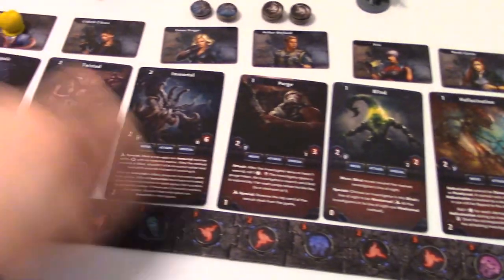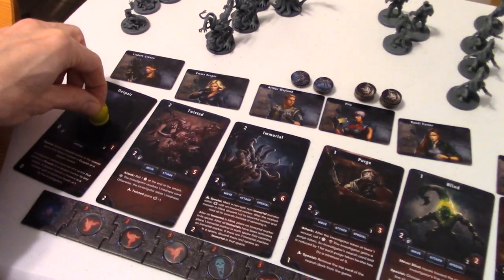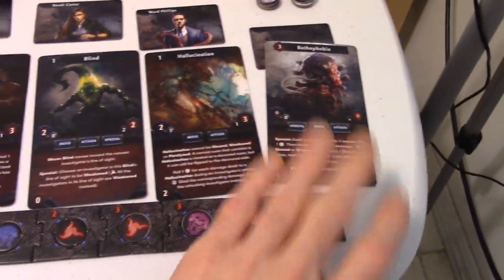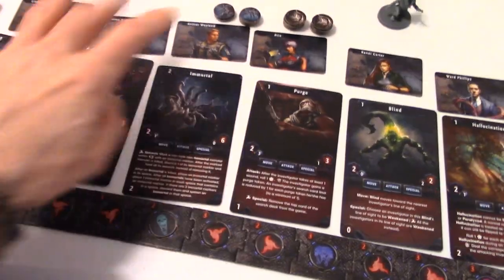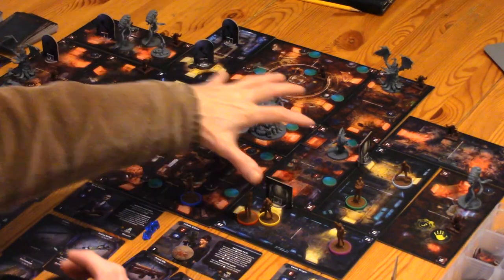Above the six monsters, you have the investigators you're using and they line up here. After every turn they shift — whoever went first becomes last and whoever was second becomes first. The turn order starts with a character, then goes to the monster below, then character, monster and so forth until the turn is over and it restarts. Six characters, six types of monsters — this seventh guy is just a boss for this scenario. The turn order shifts in terms of the relationship amongst the characters and the monsters; the sequence is always the same but how they relate to each other will shift.